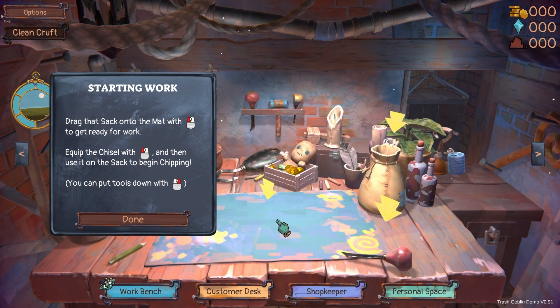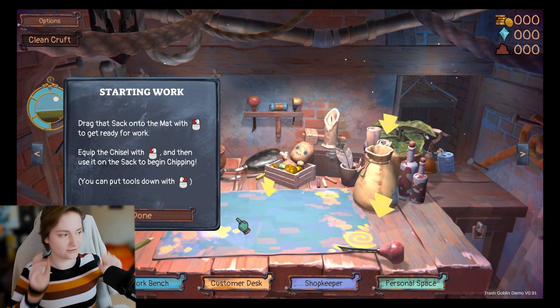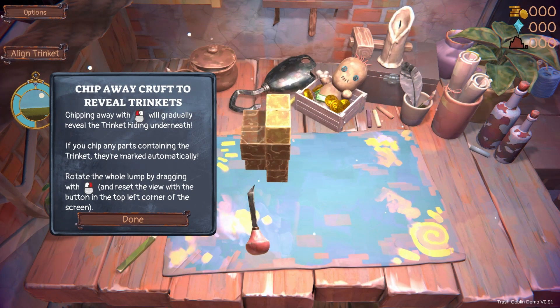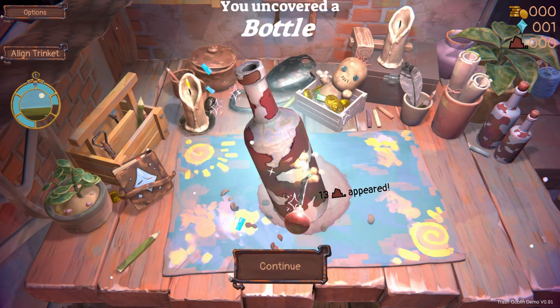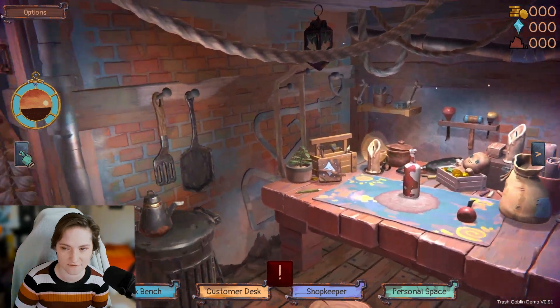Drag the sack onto the mat with left click to get ready for work. Equip the chisel with left click and then use it on the sack to begin the chip. Sorry, my cats are out. You can put those down with right mouse. Chip away at the craft to reveal trinkets — chipping with left mouse will gradually reveal the trinket hiding underneath. If you chip any parts containing the trinket, they're marked automatically. Rotate the whole lump by dragging with right click and reset the view with the button in the top left corner. And it's in the shape of a bottle because it was long and it's a bottle. Congratulations, you got your first trinket! Store it in your stash by dragging it over. There's a stash book on your workbench and customer desk.